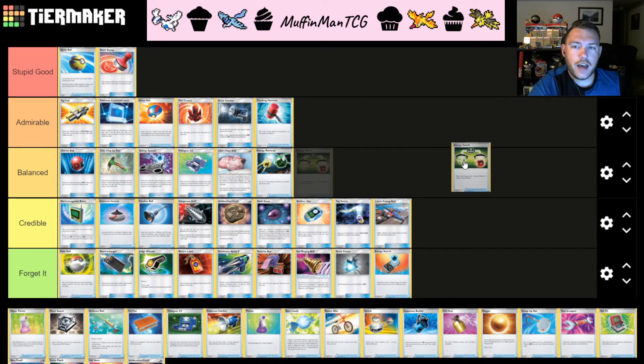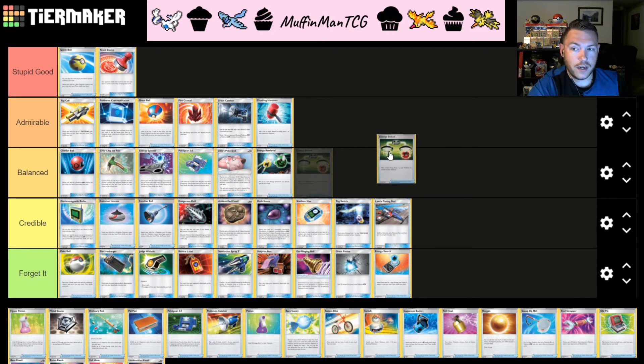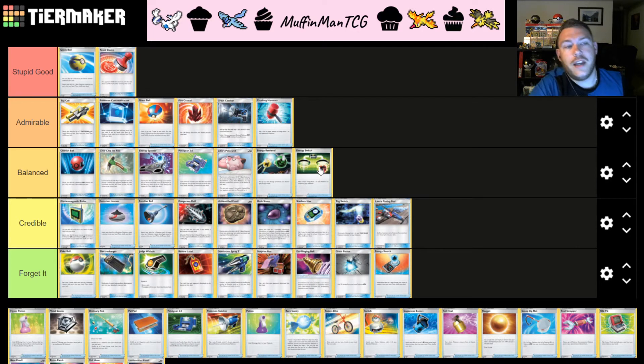Energy Switch is the second option we have to switch energies from one Pokémon to another — we previously talked about Tag Switch, which moves two energies from a Tag Team Pokémon to any other Pokémon. Energy Switch does just one, but it can be from any Pokémon to any Pokémon — much more flexible. Even in some Tag Team decks you still play this card to distribute resources around the board rather than throwing all your energy onto a Tag Team that might be easily knocked out. This gives you flexibility in distributing resources instead of hoping your opponent can't respond. Energy Switch is definitely better than Tag Switch — I'm throwing it into B tier. Not all decks require energy switching, but for every deck that does, this will be our go-to.